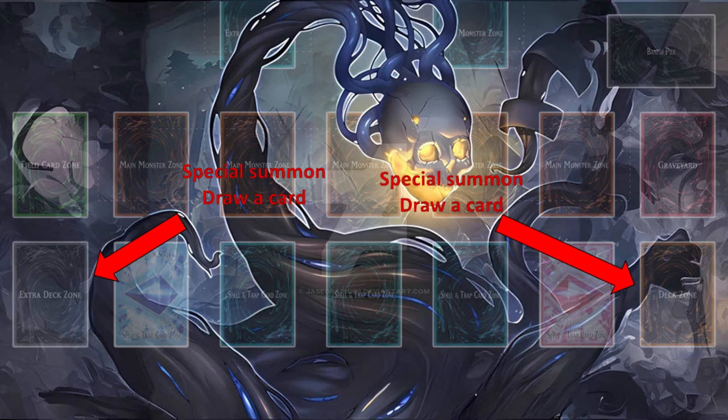Every time your opponent special summons from the extra deck, you draw a card. Every time your opponent special summons from the deck, you draw a card. This is where Fueros is much, much stronger than Pirelia, because normal or special summoning from the hand is not really common in Yu-Gi-Oh — a lot of decks do it, but they don't do it as much, so you won't get a lot of draws with Pirelia. But with Fueros, every deck in Yu-Gi-Oh gives special summons from the extra deck, so you will be getting a lot of draws. This is where it's a bit controversial.